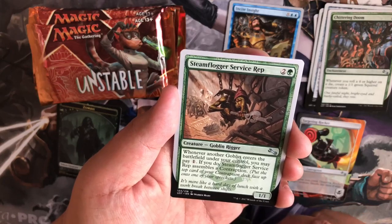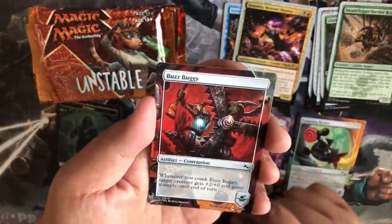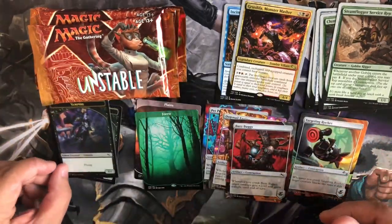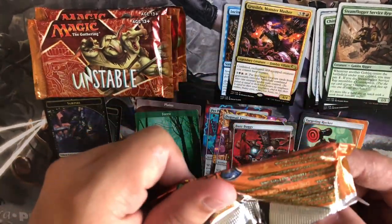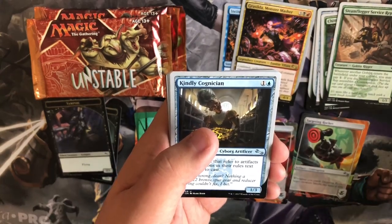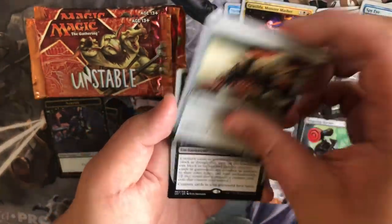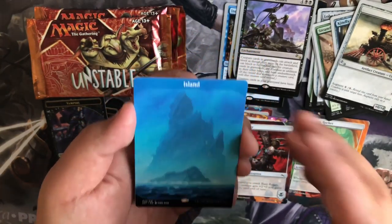Troatering Doom, Steam Flogger, Service Reps, and our rare is Gryzylda Monster Masher. Forest, sweet Dog Snail Engine, Buzz Buggy, and a vampire token. On the back there's a full art which looks amazing. Kindly Cognition, Spy Eye, Steam Powered, and the rare is Over My Dead Bodies — I believe we got this last time too. The full art island — not foil — it looks beautiful.